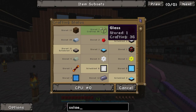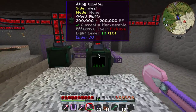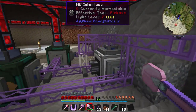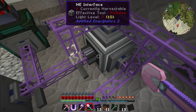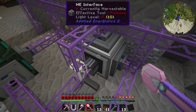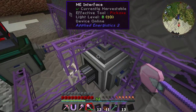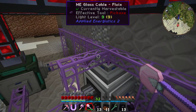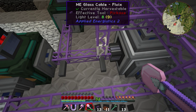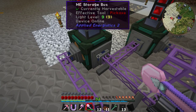Hopefully this isn't going to take too long — it's just waiting on glass, 36 glass to go. We'll nip downstairs. Here's our little sub-network. We've got a ME interface on the main trunk line, then in block form the block-form interface is not connected to the main trunk line — that's where the sub-network starts. It goes along with a storage bus on each machine. To power them we have quartz fiber cable connected to the main network, which transfers power but not data.